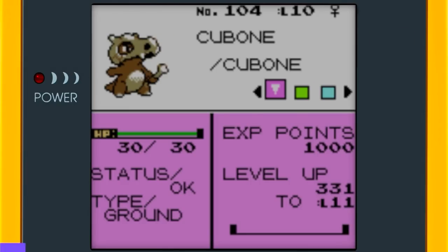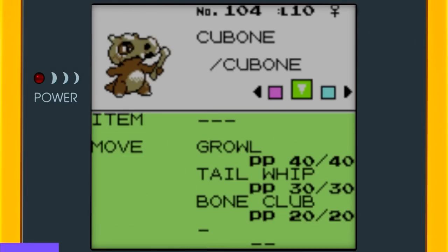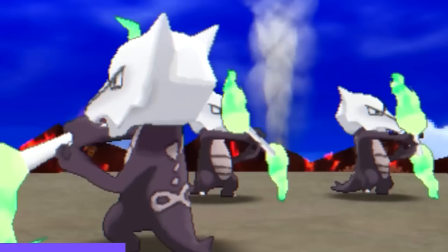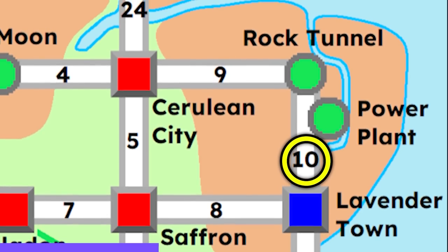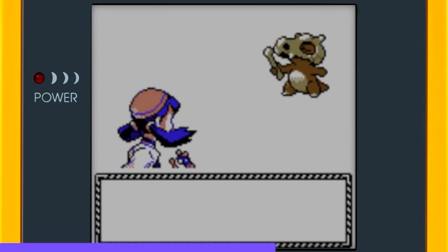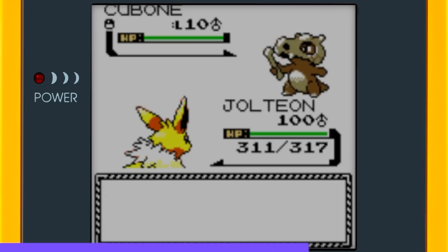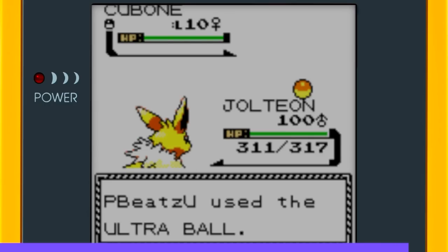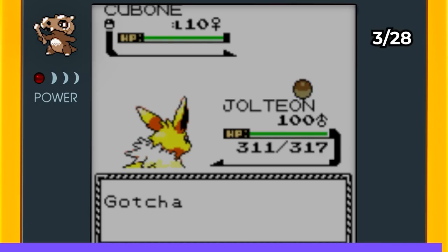I needed a Cubone next to evolve it into the Alolan Marowak, one of the first variant evolutions introduced in Pokémon Sun and Moon. I went to Route 10 and into the Rock Tunnel — completely pitch black. I didn't bother to bring a Pokémon with Flash. The wild Cubone actually fled on my first try, but I re-encountered one and caught it in an Ultra Ball.